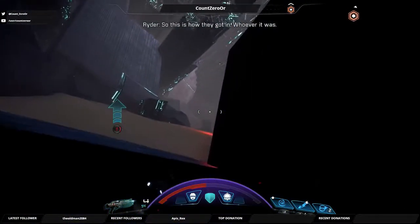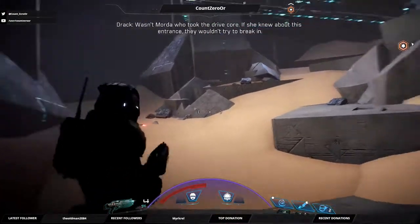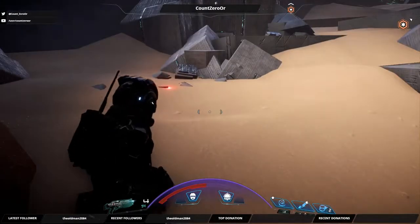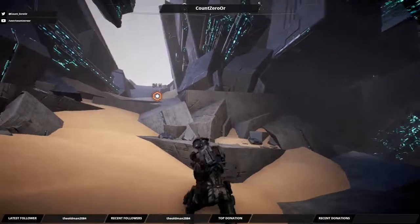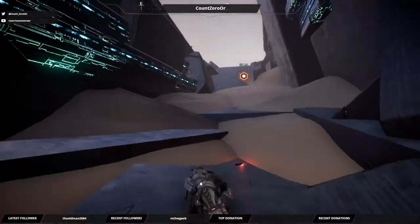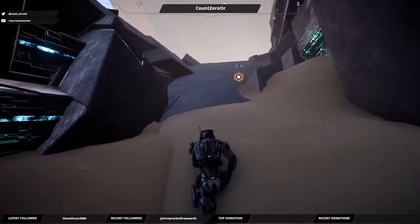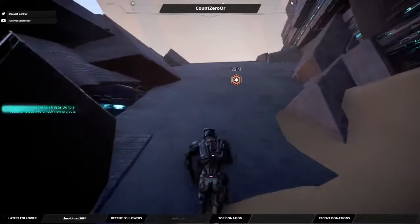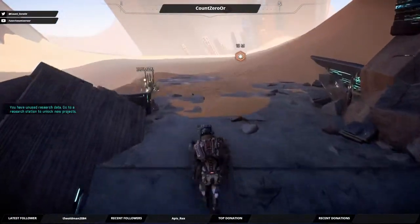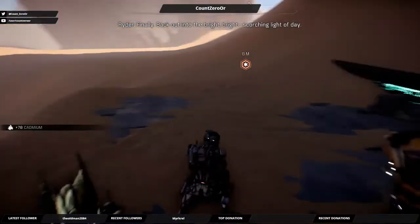So this is how they got in, whoever it was. Wasn't Morda who took the drive core — if she knew about this entrance, they wouldn't try to break in. So where are we? I've already taken out the flop house. This is the big raider camp. Finally, back out into the bright, bright, scorching light of day.